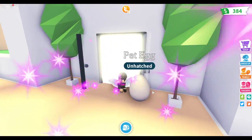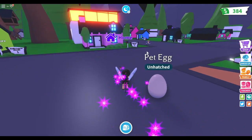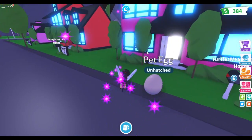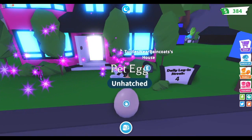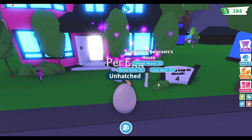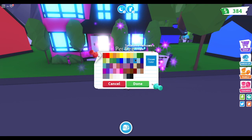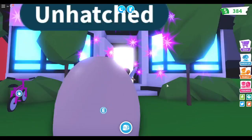We have our new egg and we're going to hatch it eventually. Where's my home? It's a pink house. I used to have a blue house but when I upgraded it changed to pink. I'm not sure if you can change the color — oh, we can! Let's go with blue. Actually the pink is nice but I want something different.